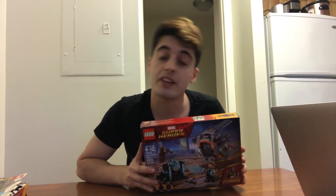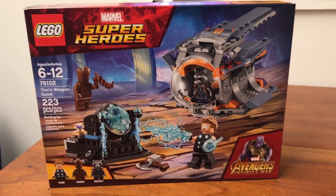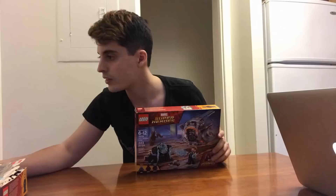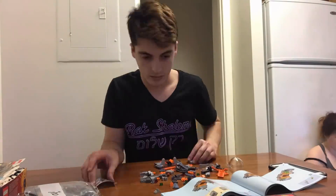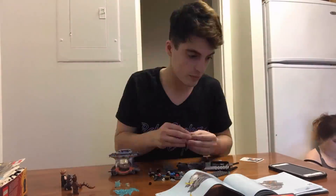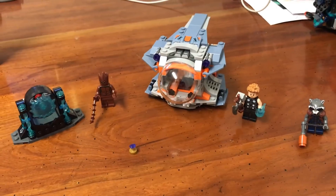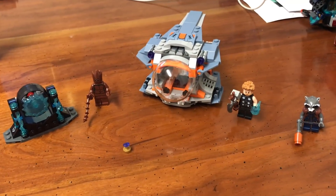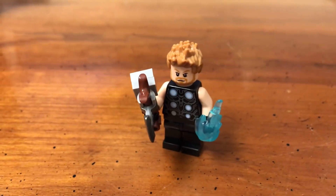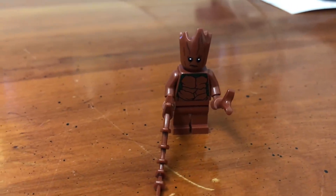On to the next one. Up next is Thor's Weapon Quest — about 200 pieces, comes with Groot, Rocket, Thor, and the Power Stone. Set number two is done. I really enjoy the ship build, it's pretty cool, and apparently it also attaches to the Milano later on. Love the minifigures — I love Thor and I freaking love Groot.